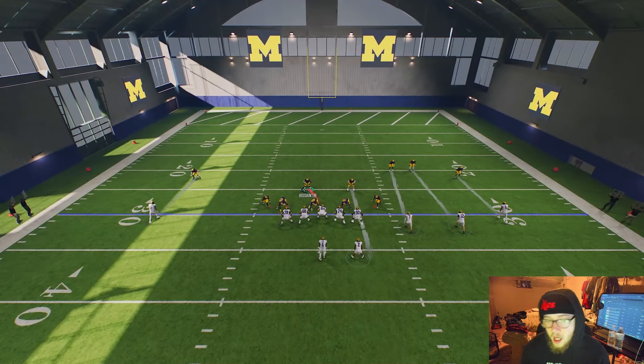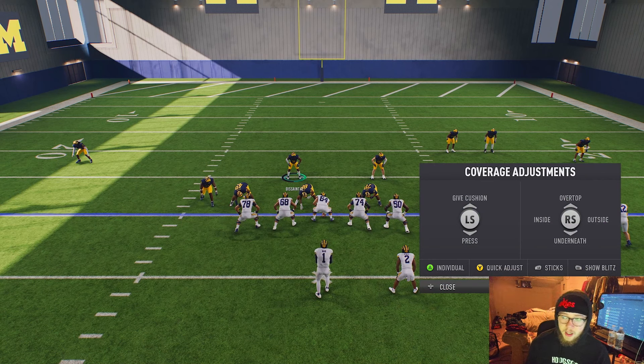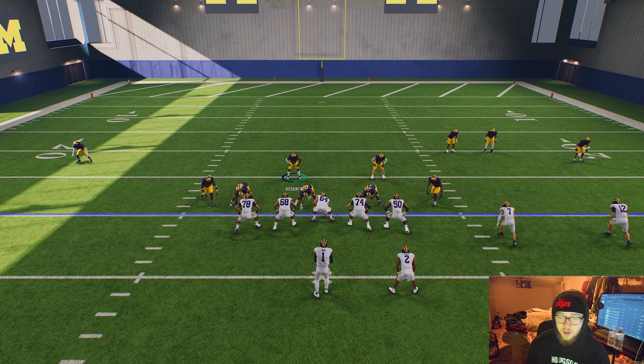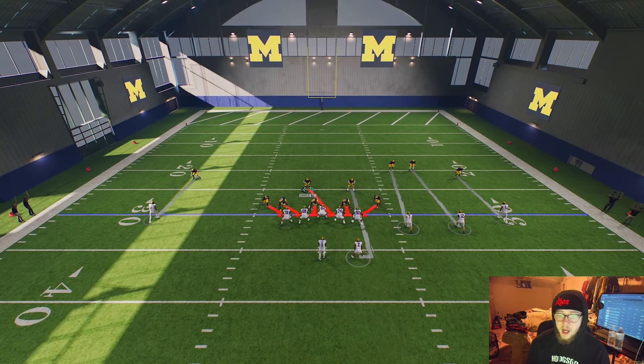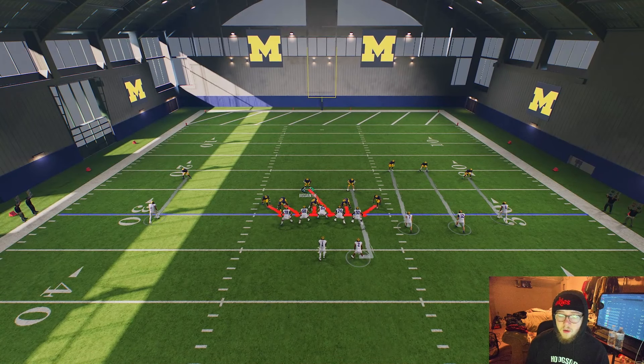Let's get to the adjustments. First thing we're going to do is shade our corners. You've got to hit Y and then flick the right stick up where it says 'Over Top' — first, shade your corners over top. Then hit Y again and shade them to the outside.